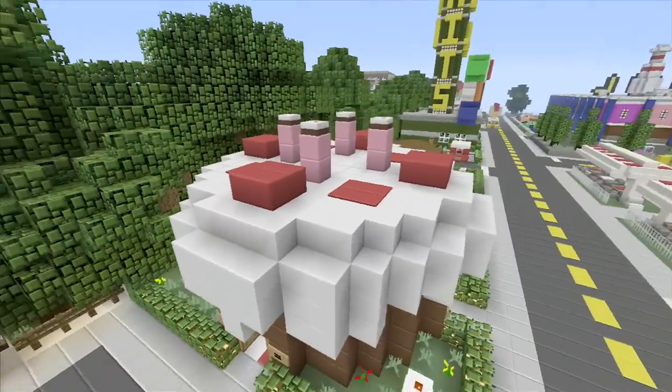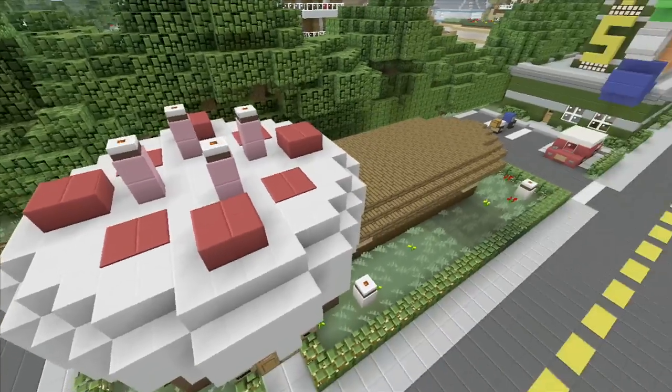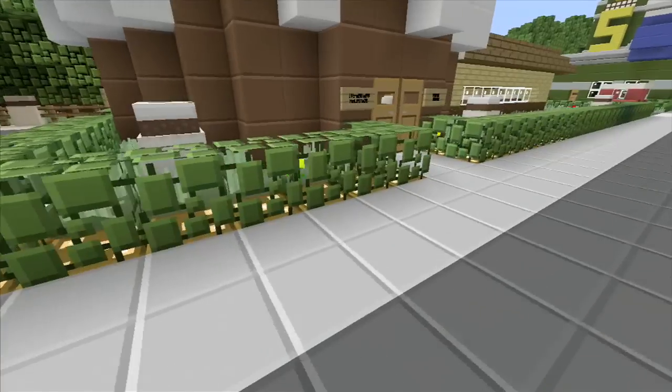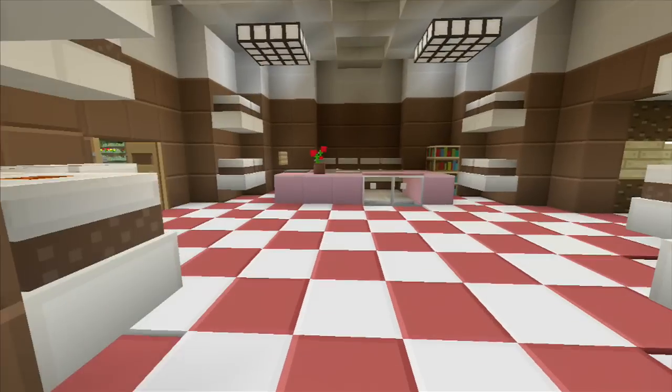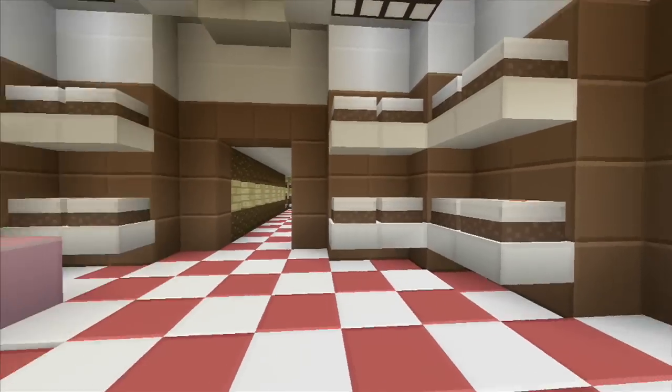We'll look at this initial outside design. I guess those are like candles they got up on there, or something — a little cherry look. I'll go ahead and go in here, and there's some cool interior work. Just got cakes galore, obviously.